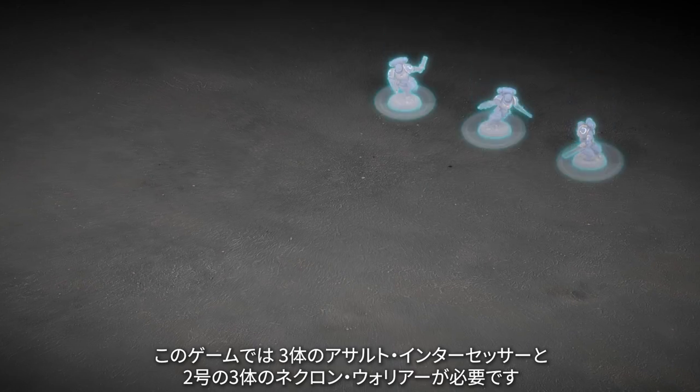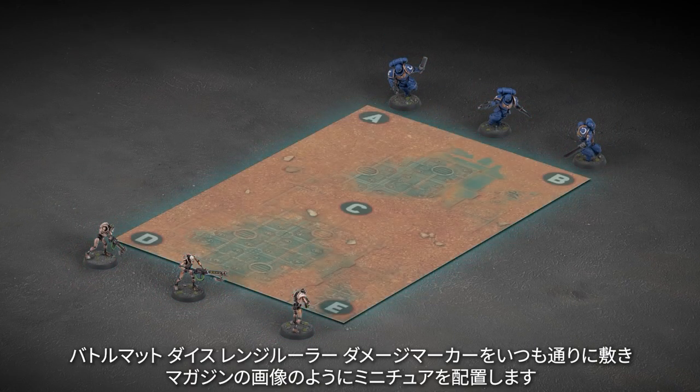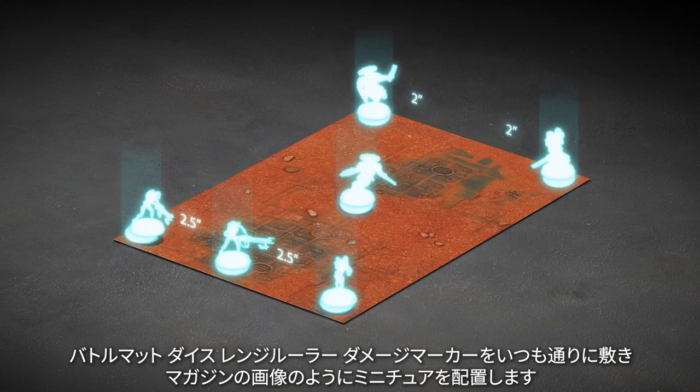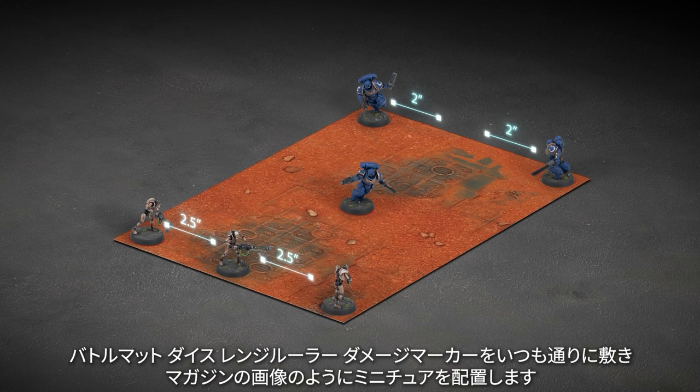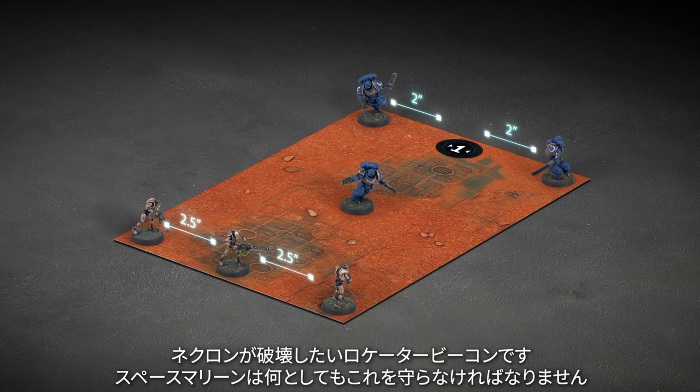For this game, you will need three Assault Intercessors and three Necron warriors from Issue 2. Lay out your battle mat, dice, range ruler and wound markers as usual, then set up the models as shown in the pictures in the magazine. You'll also want to grab Objective Marker 1 and place it on the battle mat as shown — this is the locator beacon the Necrons want to destroy. The Space Marines must defend it at all costs.